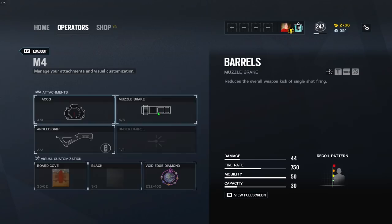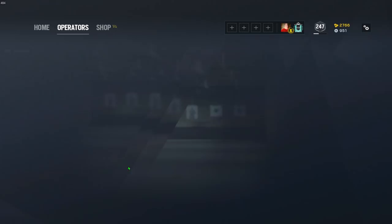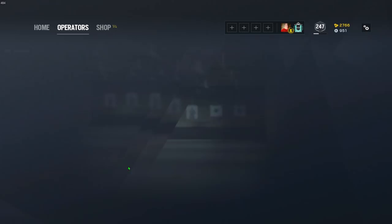Maverick, with his M4, is going to be muzzle brake. Nomad, with both of her weapons, is going to be muzzle brake on both the ARX and the AK. Gridlock, with both of her weapons as well, is going to be flash hider. Nokk, with the FMG-9, is also going to be flash hider. Amaru, with the G8 — flash hider on that, same with the SMG-11 — flash hider.